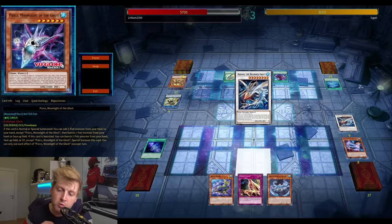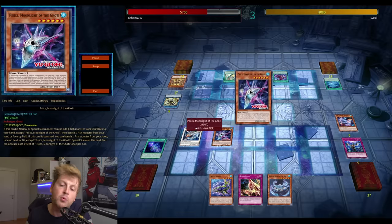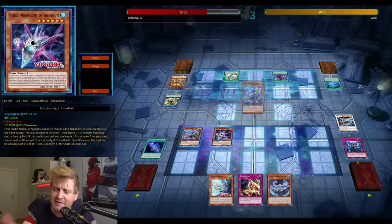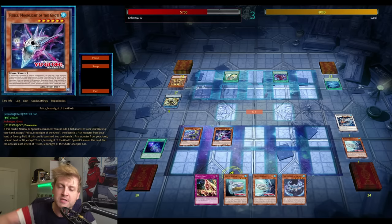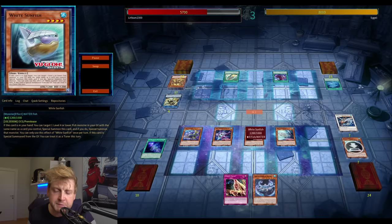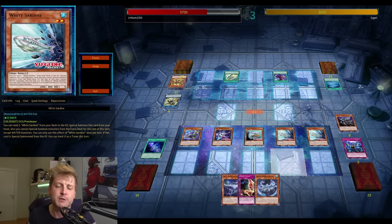You can go for a Level 6 synchro play, then Level 8 — the one that banishes one card from your opponent and one from you — then make a Level 10 synchro after that, banishing the entire board. With those searches you can drop the Level 6 with the right card, the one that banishes two and gets it on board. It plays during your opponent's turn as well, so there's real potential.